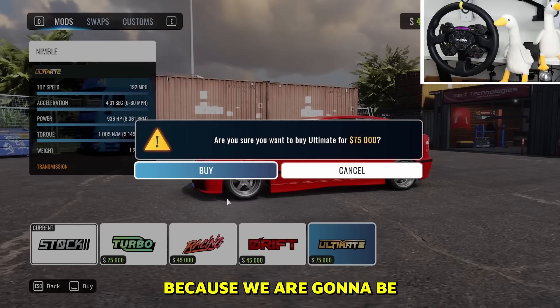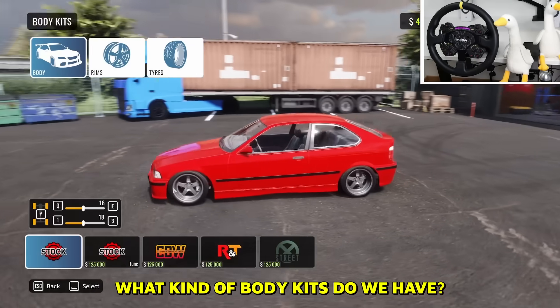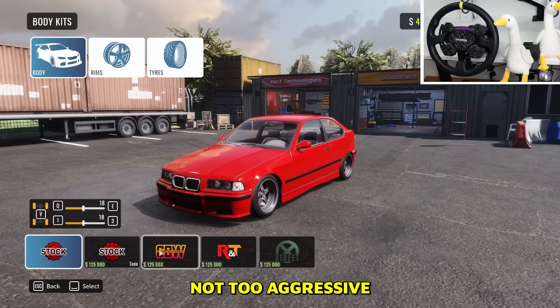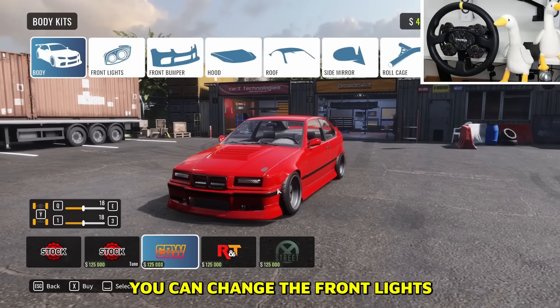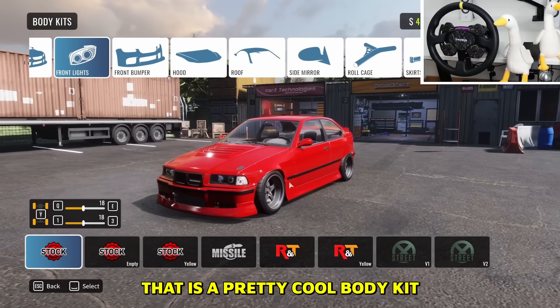Let's check it out. First of all, let's put on the ultimate setup because we are going to be drifting it with our steering wheel. For body kits, hopefully something not too aggressive. This is the first body kit — it already comes with a white body, honestly not too bad. You can change the front lights to normal ones with this body kit. That's a pretty cool body kit.